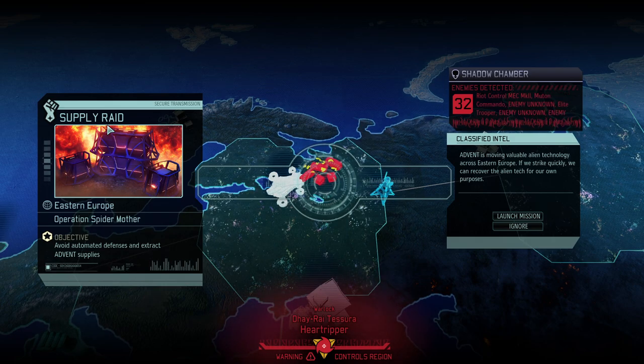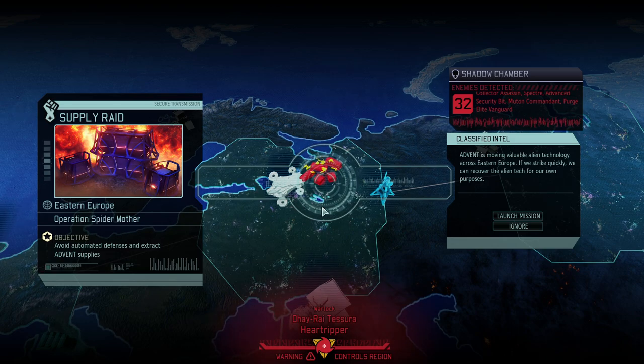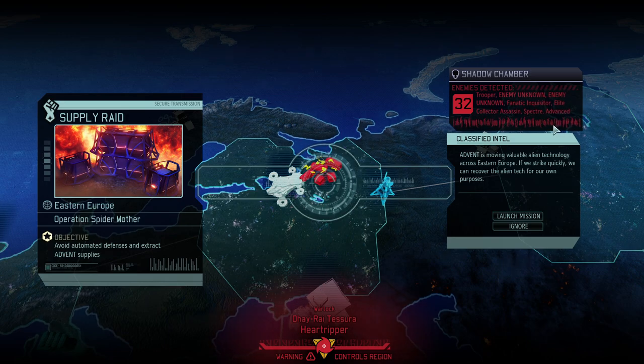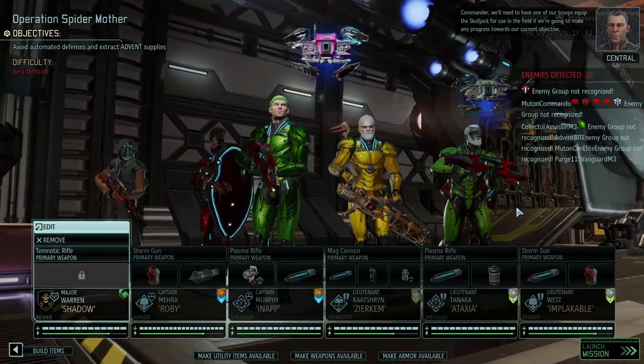Today we are ready for a supply raid. It is end of October, so we're about six and a half months in. In Eastern Europe, Operation Spider Mother is happening. We're on the transition between mid game and end game — we've just met our first end game enemy, a Rift Keeper. We have a couple more unknown enemies, which can only mean new, meaner, darker enemies.